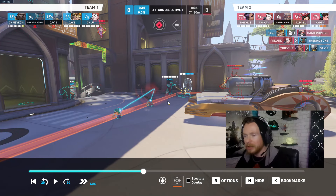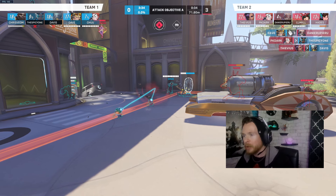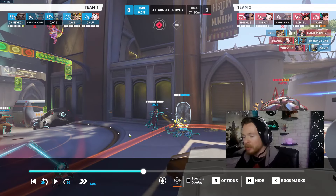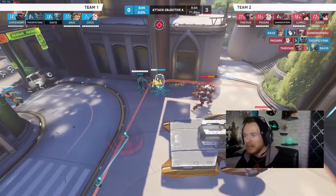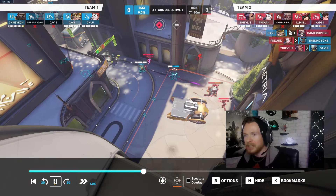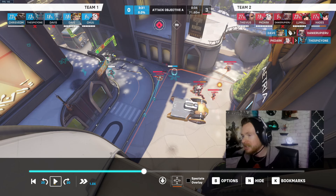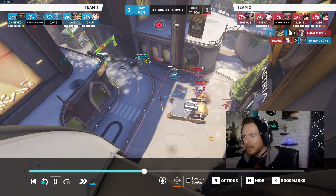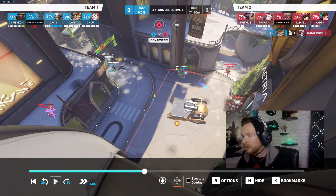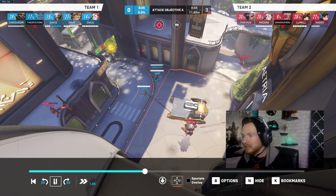You went down straight off the bat, and with Zen and you down, your push is probably over. Watching from the bird's-eye view: your turrets are doing some work on the Sombra, which is good. Sombra teleported to the high ground. They're destroying your teleporter for some reason. Doomfist is coming forward, Moira is trying to snag a kill, and Junkrat is barrel-stuffing people.